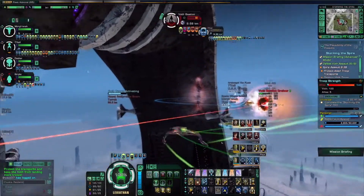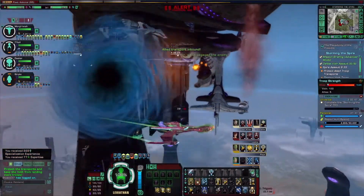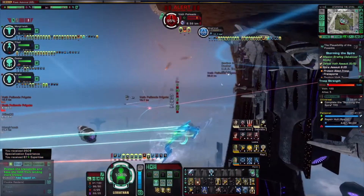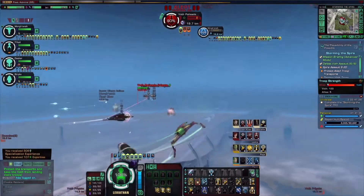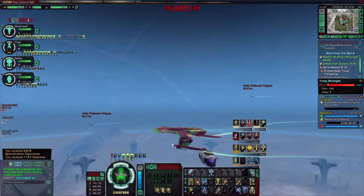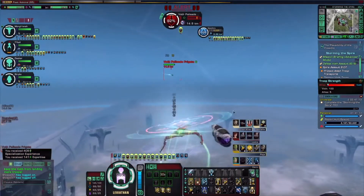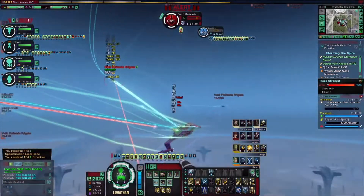A space dock would be best — maybe that could be another addition to starbases. Speaking of fleets and starbasing, I really need to work on mine because it's been a while. I haven't really been doing too much with them — I've been keeping myself occupied with other things. I will get around to doing them eventually, but there's no rush.